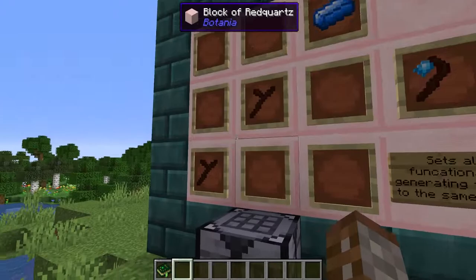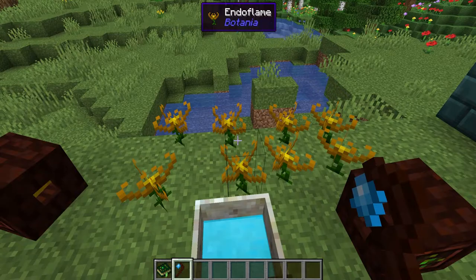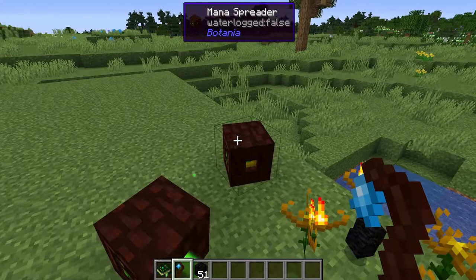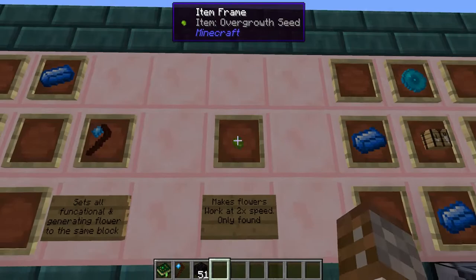Starting off we've got the floral obedience stick. This is made with two living wood twigs and a manasteel ingot. All this does is take any functional or generating flower and link it straight away to any nearby mana pool. You can right click on any mana pool and they all instantly link to that one automatically, instead of having to use the wand of the forest to link them one at a time.